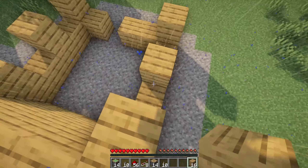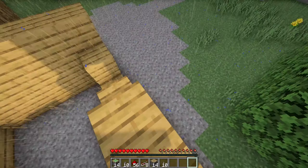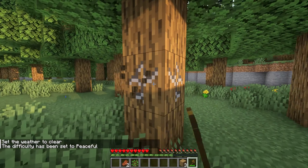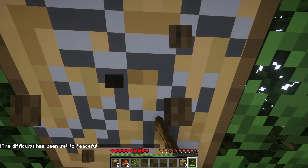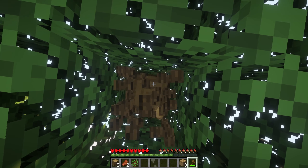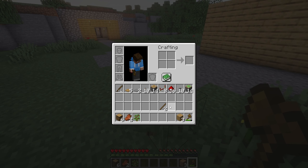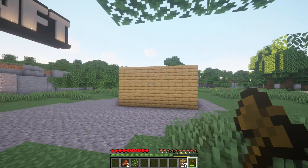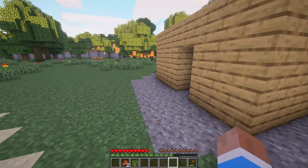It did tell us to first make an axe, chop some trees, and fix the house, and make some glass. Usually in the tutorial world it would actually give you some steak in your inventory, your hunger bar would quickly go down, and it'd say it looks like your hunger is low — open your inventory and eat. Now we get a door placed out there and the house is done.